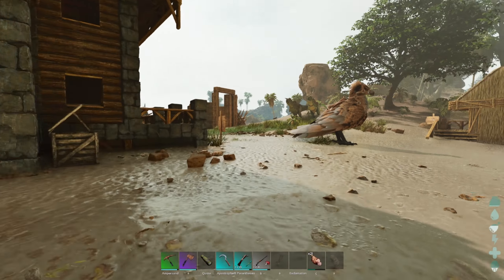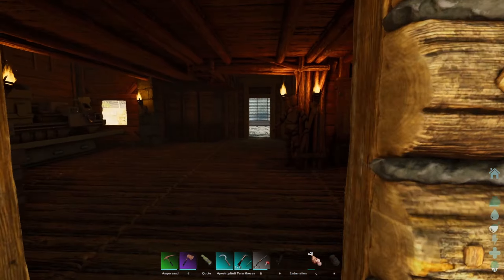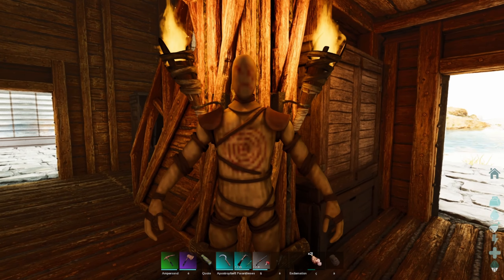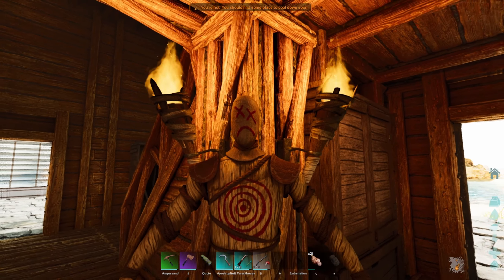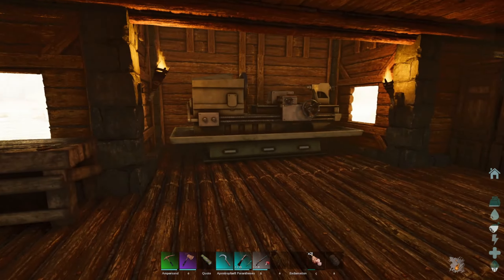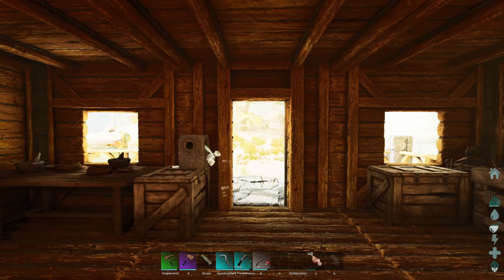Normally the staircase was here but we changed that all around. Entering the base, we have Frank - sad Frank here. He's always sad. Thank you game for rendering this in. Sad Frank here is watching the base while I'm gone. Sometimes we hang out, and of course I take him with me to the Tiki bar.